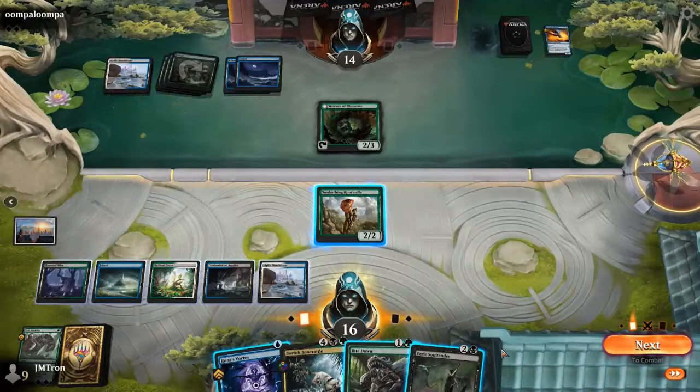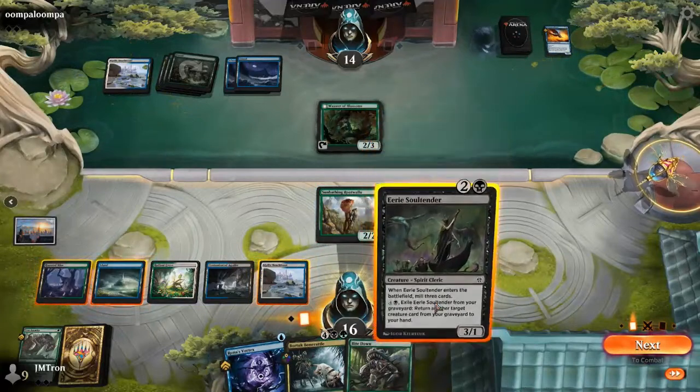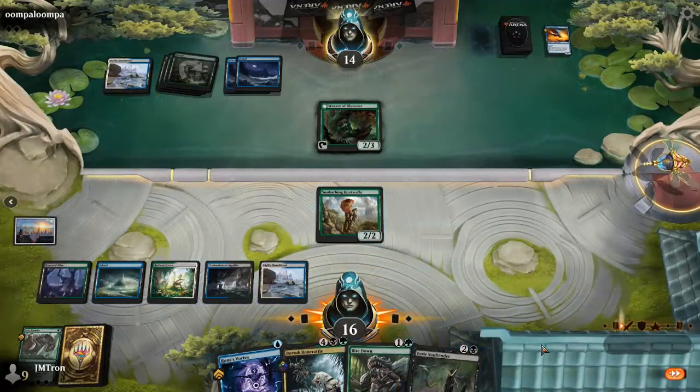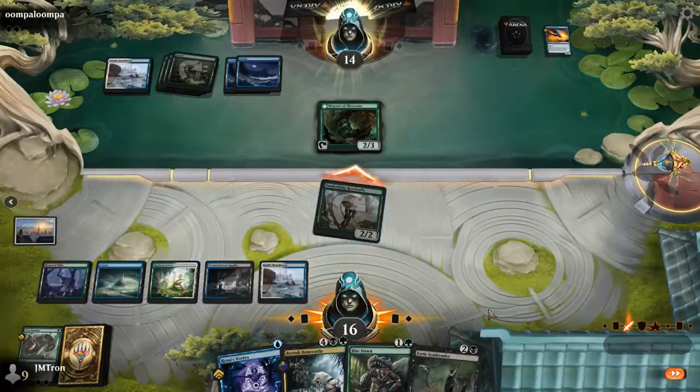Christopher's options now that his threat is gone: he can cast Weaver of Blossoms or Silver Scrutiny for one, but it's a sorcery so he can't use it as instant interaction. He's playing the mana dork and will aim for more cards next turn. Right now Jordan has the initiative, and Rootwalla has been so good in this format — its activation is very strong, giving plus four plus four so nothing can block it.